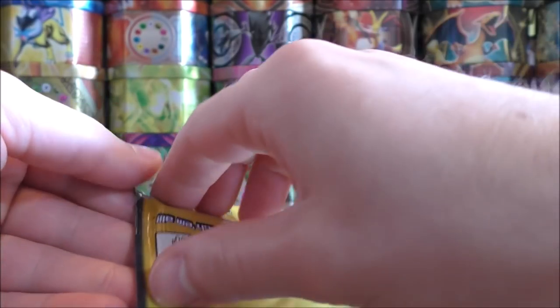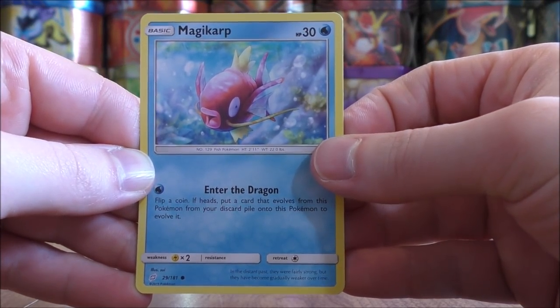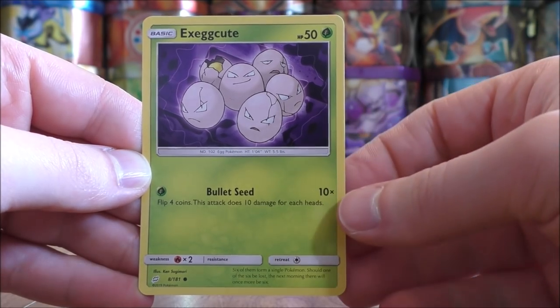Eevee Snorlax pack now. Jirachi, either as a rare holo or reverse holo, is one of the more valuable cards in the set. Magikarp starts this one, Farfetch'd, and the final card would be an Exeggcute.